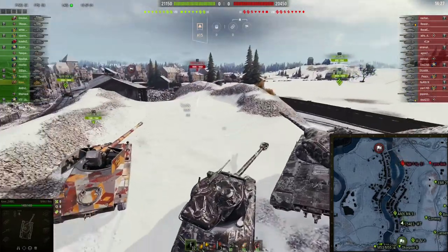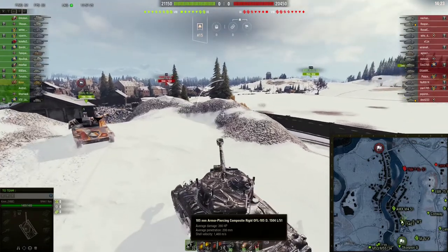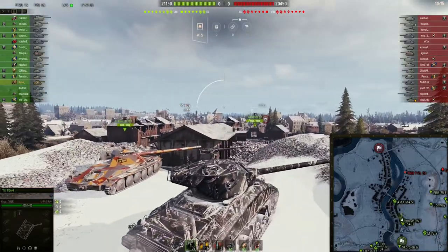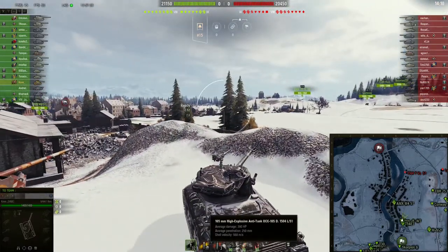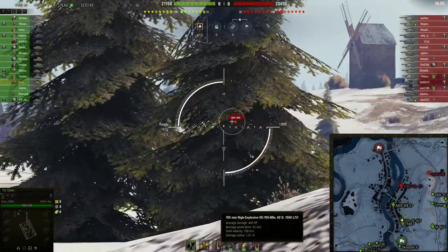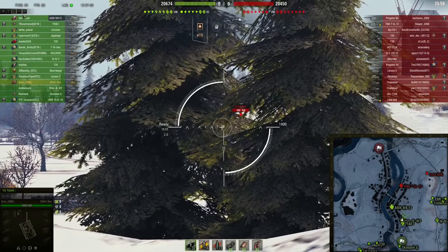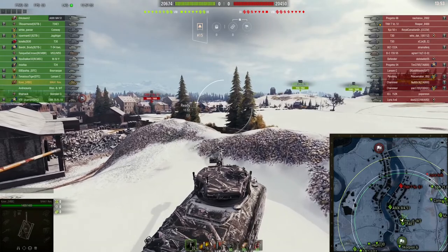The only thing really good about this tank honestly is the alpha damage at 390 and shell velocity on standard rounds at 1460 at tier 8, which is insane. The premium rounds have 250 HEAT pen, which isn't terrible but it's not great, and the shell velocity is pretty bad on them. The high explosive rounds are nothing to write home about — pretty standard 105mm HE rounds at high tiers.